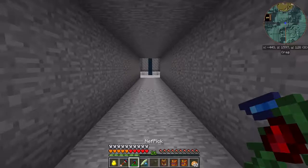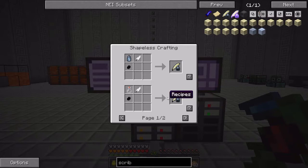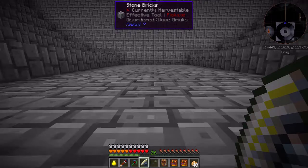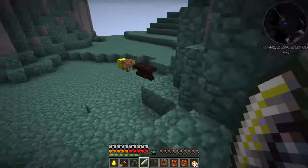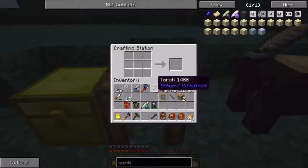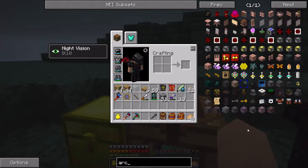Let me run back downstairs and create another scribing tool because apparently I can't use the Botanist's scribing tool. There we go. I might just hold on to that one on my person. I believe this one will work. I probably need walls around here at some point, but I'm not going to worry about that right now. Let me just go ahead and get the arcane work table.